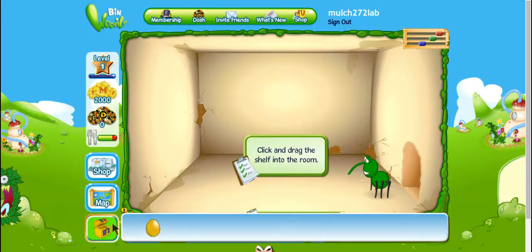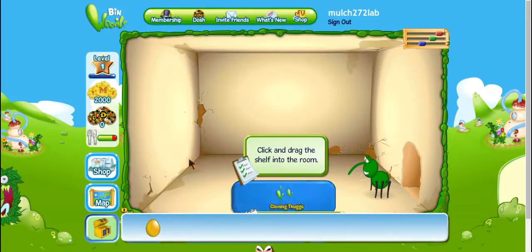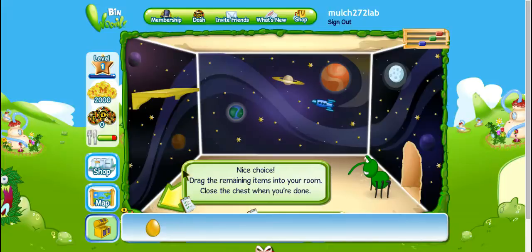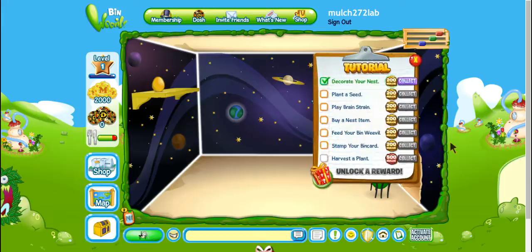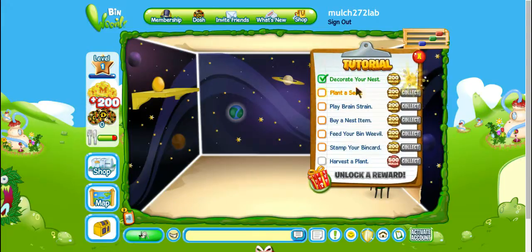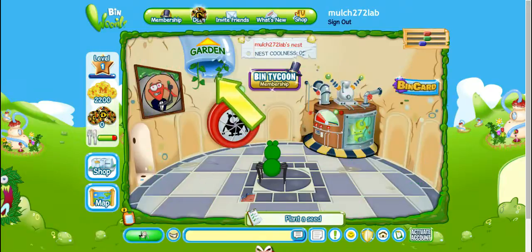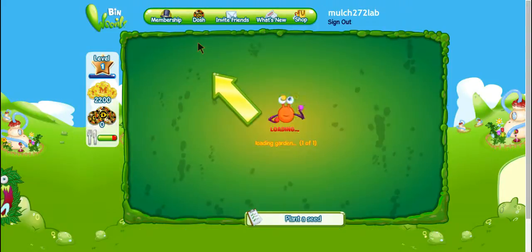That's called your stuff box, by the way. This tutorial part is just for new players who need a bit of help. You click that to earn 200 mulch, then you plant a seed — you click that and you can go to your nest quicker by just doing that.